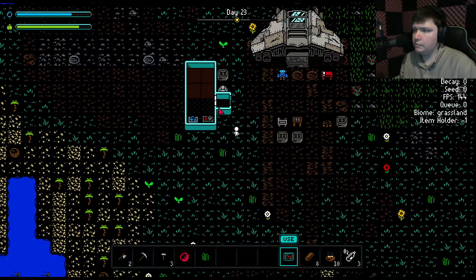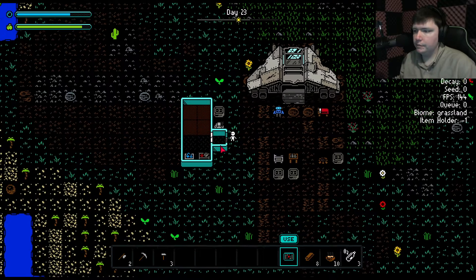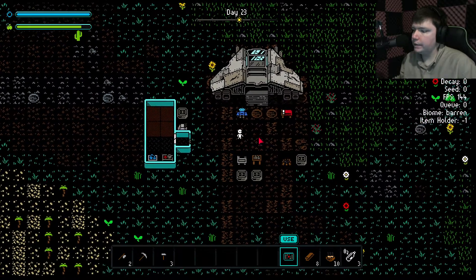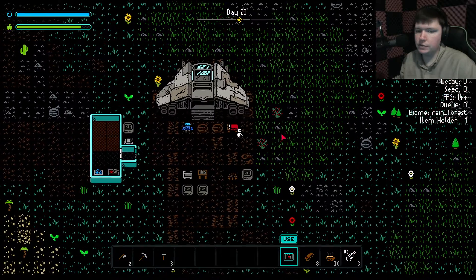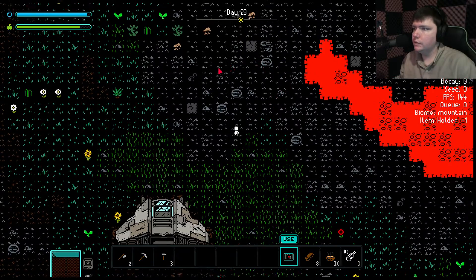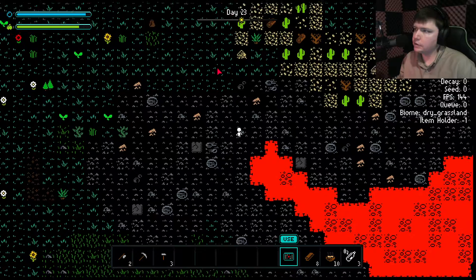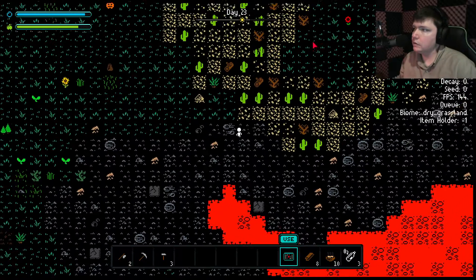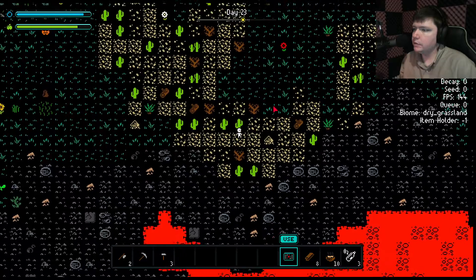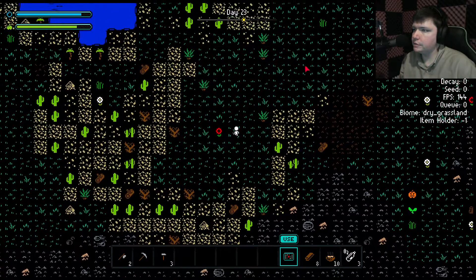I'm not gonna save the game since we built a base on a pointless location. We may even do long expeditions with our oxygen tank here, and just reload if there's nothing of interest up there. If there's something of interest, then we can call it and get a real expedition going. Being able to thread the needle between trees would be nice.